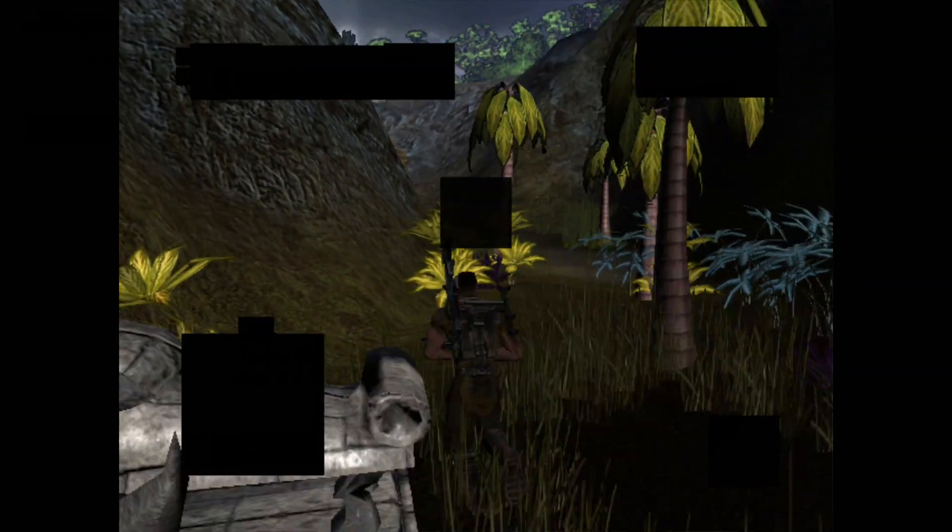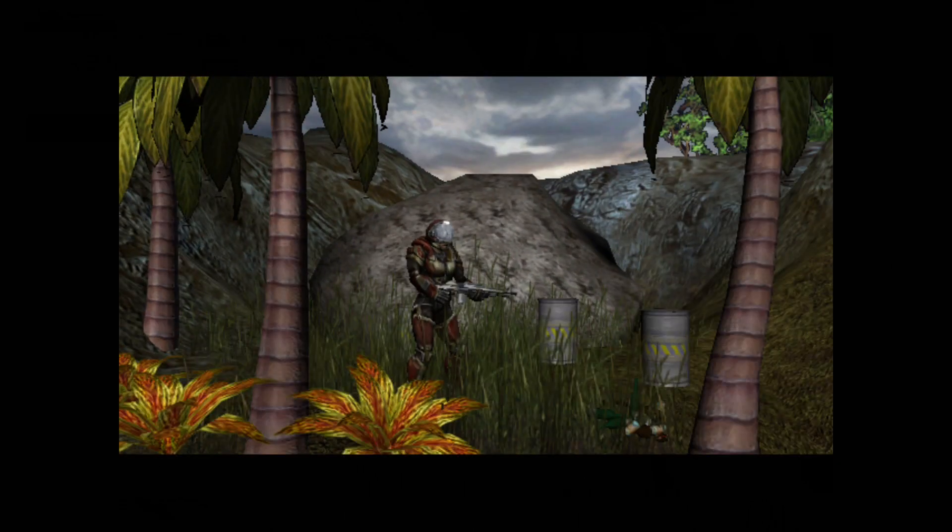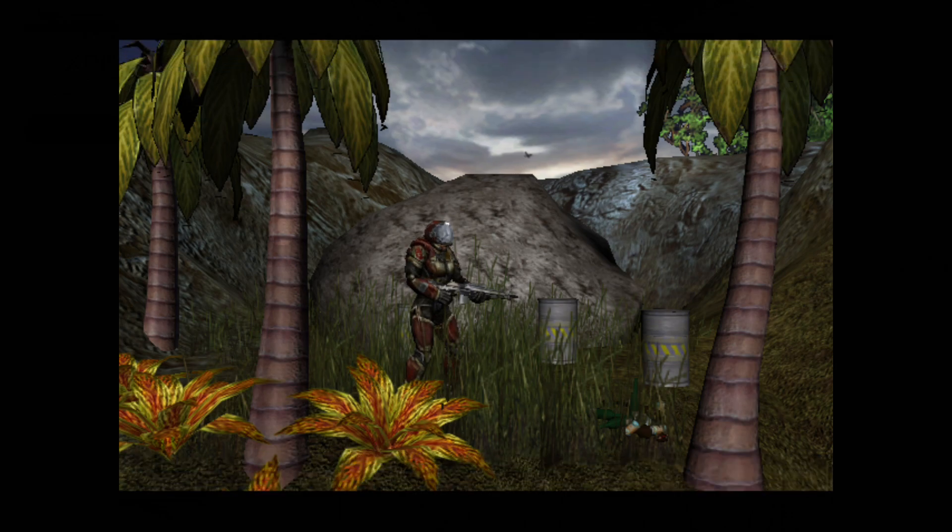Map beacon updated. Use those rocks and trees for cover and try to get in close enough to take that guy out with a grenade. Pull the left trigger to throw a grenade.